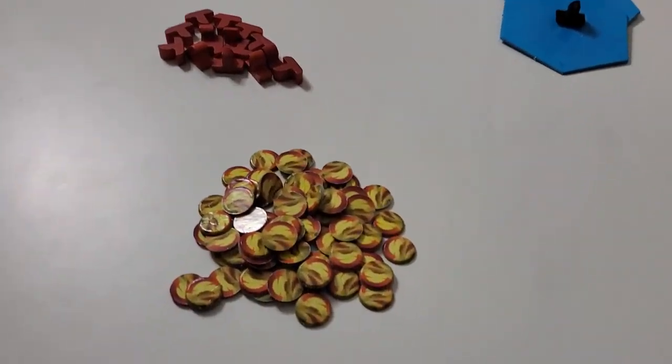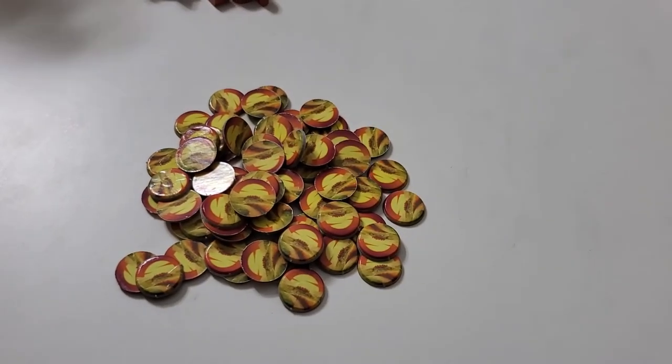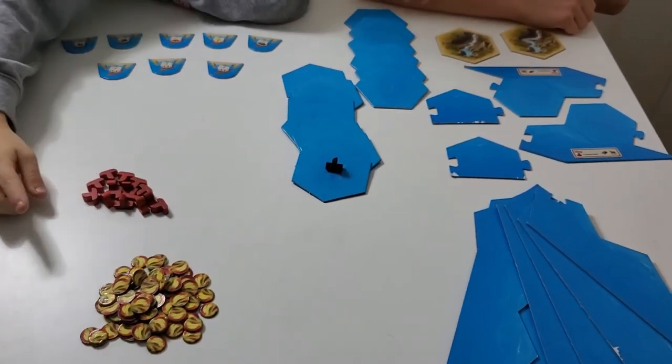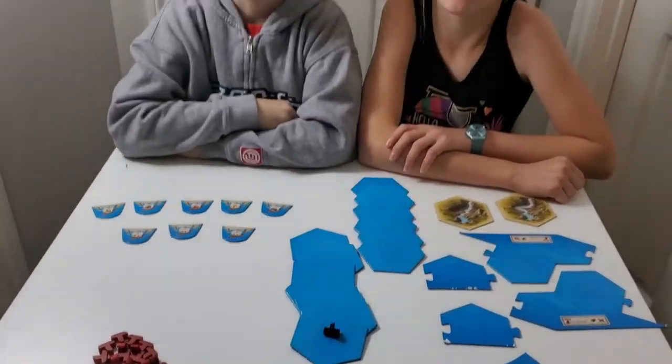There are also Catan Chits. There are going to be islands on your board, and when you explore an island you get Catan Chits for every island you explore. Exploring means you build a settlement on the island — your boat can't just be touching it, you have to actually build on the island.